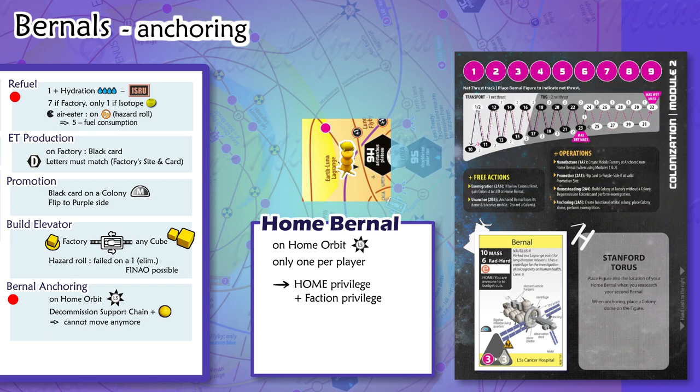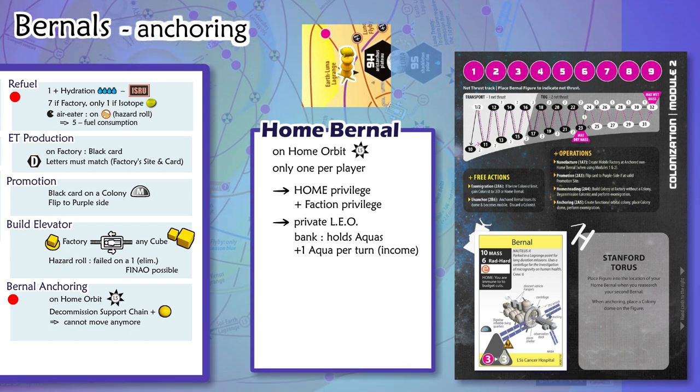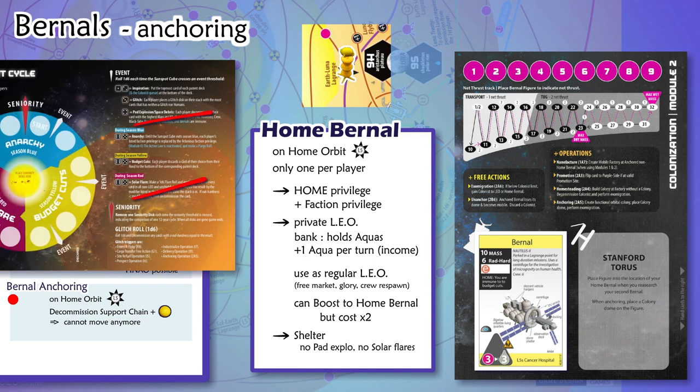Moreover, your home burn hole becomes some kind of private LEO. It becomes your bank — all aquas previously stocked in LEO are now located in your home burn hole. Every turn, your home burn hole produces a regular income of 1 aqua per turn. The home burn hole inherits most of LEO's capabilities: yellow player can sell black cards there with a free market operation, bring his glory cheat there, respawn his crew there when decommissioned, and boost cards from hand directly to home burn hole at double cost. Finally, home burn hole is a shelter — no solar flares and no pad explosions for cards in its stack.